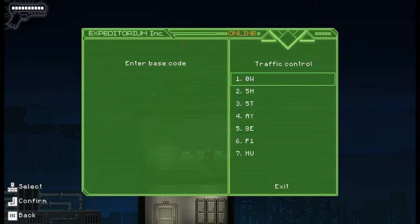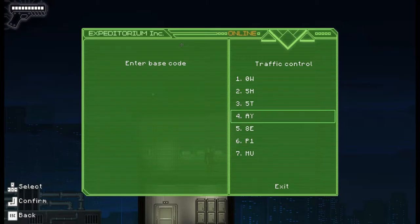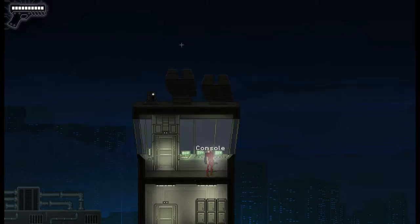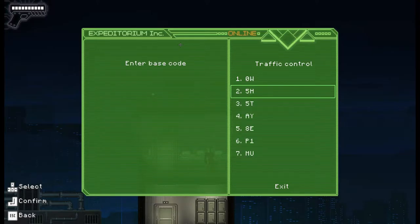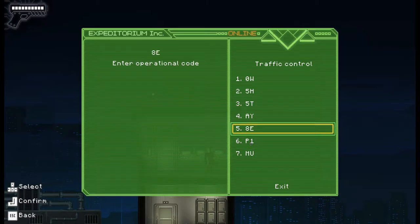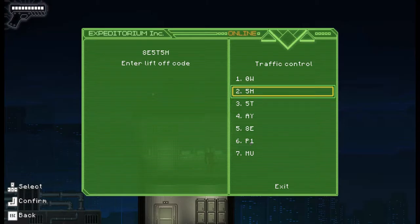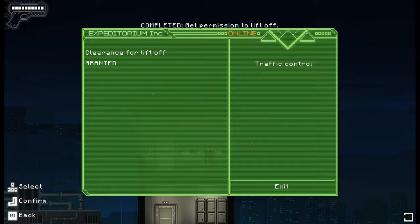We're going to access a code. We want the base code — this base code was actually the fourth one. Down on the bottom left of the map there was a series of data cabinets where we got a whole load of codes from, and it turns out that whilst I had come in and put all these codes in before, I'd put them in the wrong way round. So we enter the code and this time it's asking for the base code, which is 8E. Then we want to enter the operational code, which is 5T. The radio code is 5H, and the liftoff code is OW. Granted for takeoff!